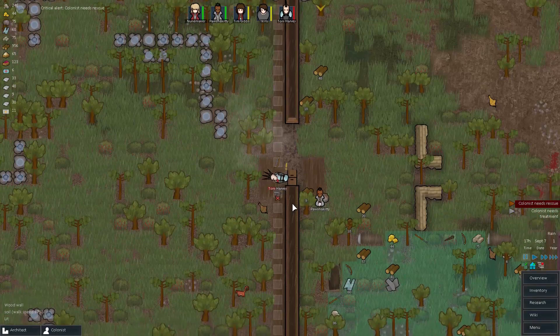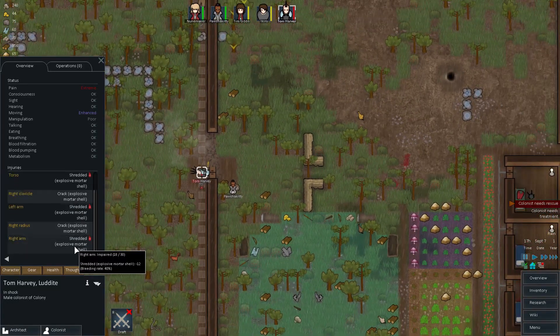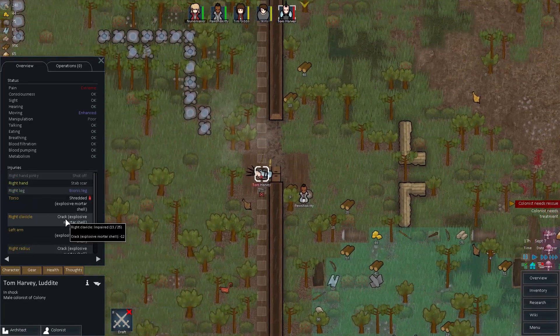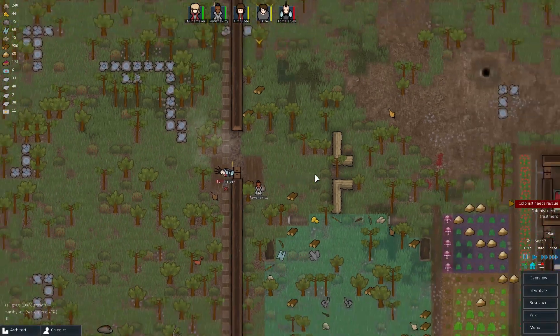Okay, so this mortar is going to land. Oh shit. Oh my god — extreme pain. Extreme pain. Right hand pinky shot off — oh, that was already there. Torso. Right clavicle — that's your bone that connects to the top of your sternum to the outside of your shoulder. Right clavicle's gone, it's cracked. Left arm is shredded. Right radius is shredded. Okay, so that's probably two arms that need transplanting, in addition to a leg transplant I believe you already have. Someone needs to save you. I'm surprised you lived — it's probably because of the armor.